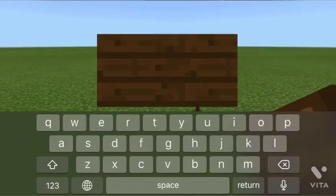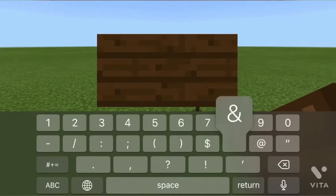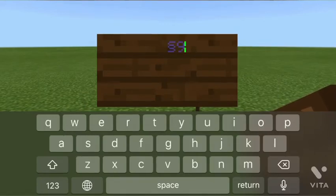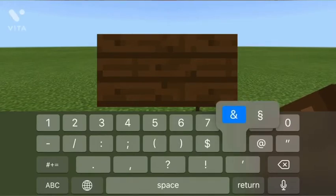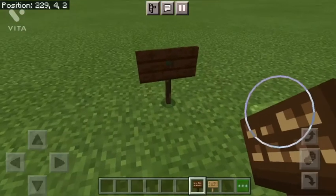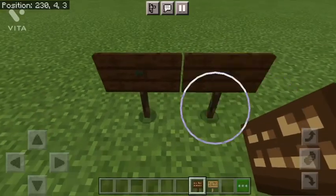For all you Minecraft builders who just love perfecting your builds, you can actually color signs using the ampersand sign — just hold it down and go to the little S thing — and you can color it by typing a number afterwards. It's super simple and it makes your builds look much better. Your friends will think you're the coolest Minecraft player ever.